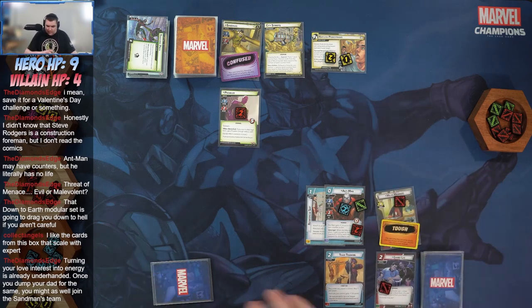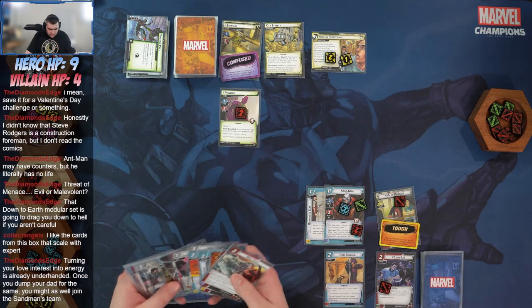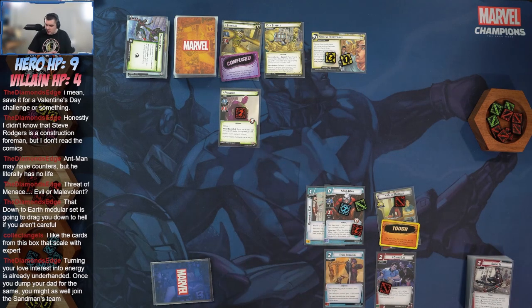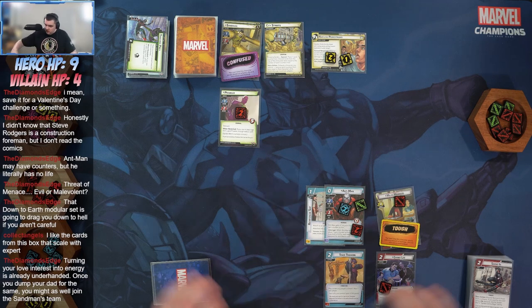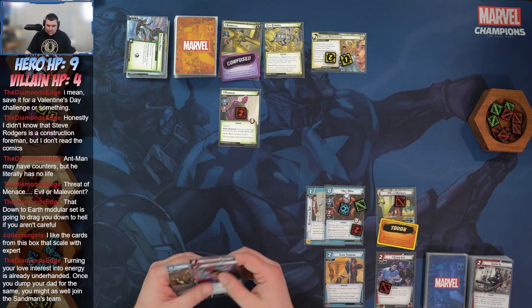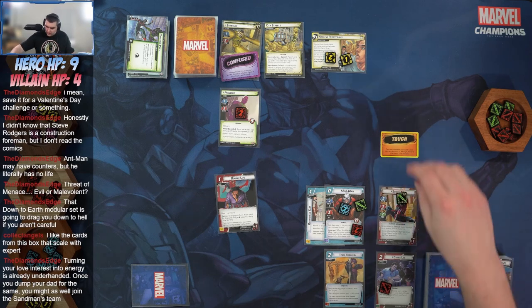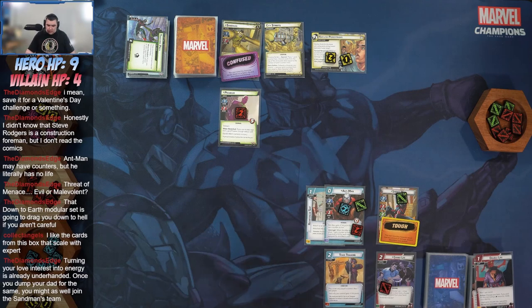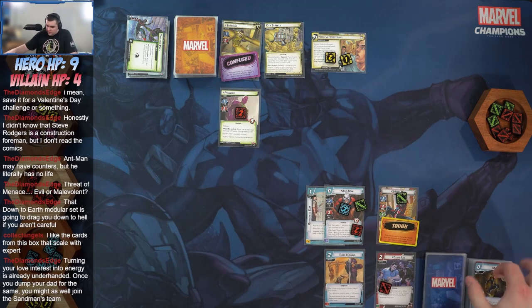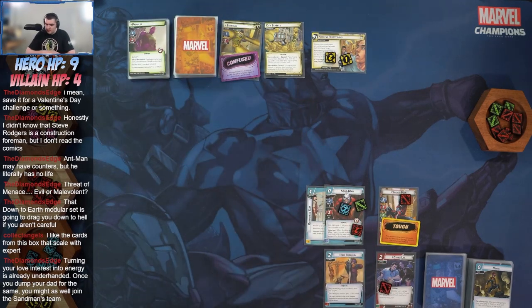Paying for Double Life with Jefferson Davis to flip up to hero form and ready ourselves, since we paid with a Physical resource. Playing Moxie as a response — plus one to all stats, so I have three attack. I'll swing and hit Prowler for three, taking Prowler out. Ant-Man hits the villain for two. Sandman is at three-five health, so he's still got two health left.